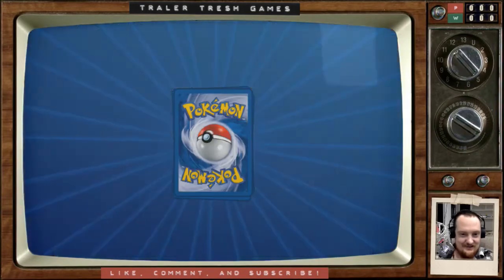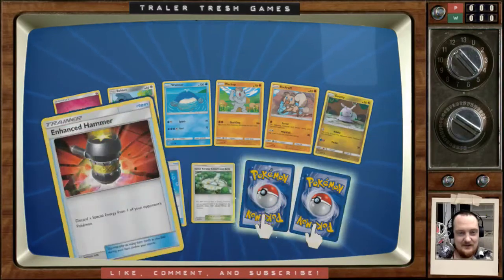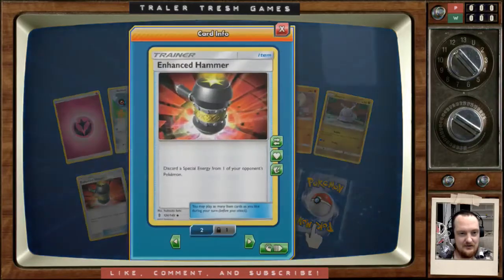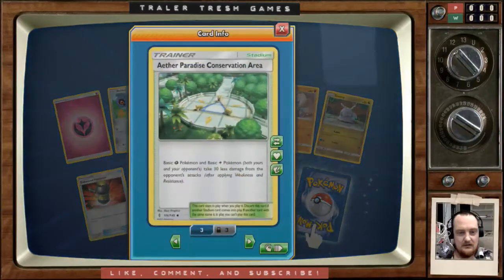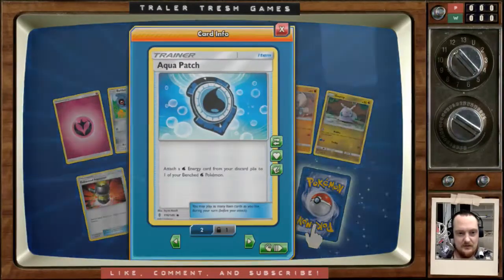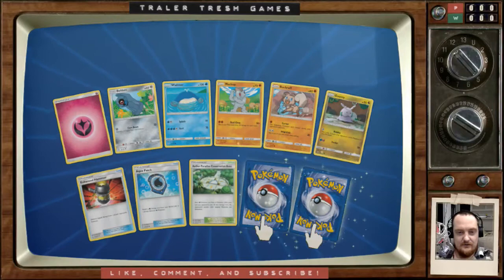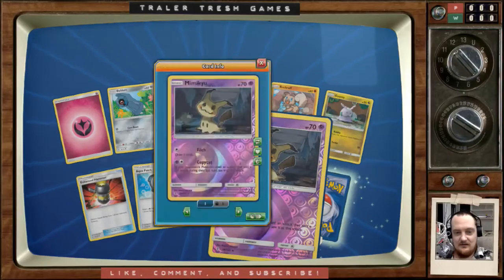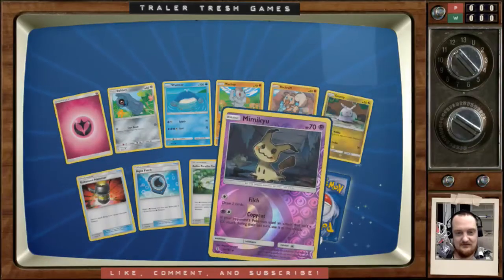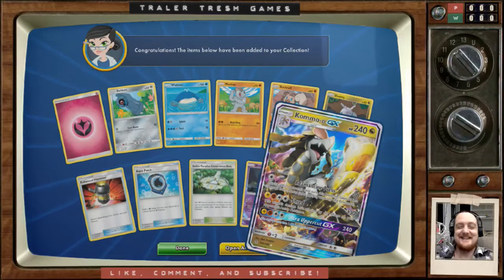Let's open another — getting down to the last few. Another Aqua Patch — nice — and an Enhanced Camera. I don't think I have many of these. Just three now, so I'm happy with that. What else? A Stadium — got heaps of those. Another Aqua Patch — nearly got a playset with the shiny one, so that's pretty good. Come on full art trainer!